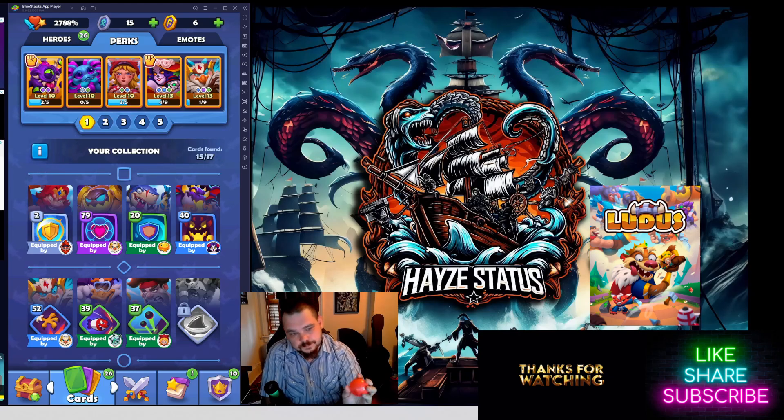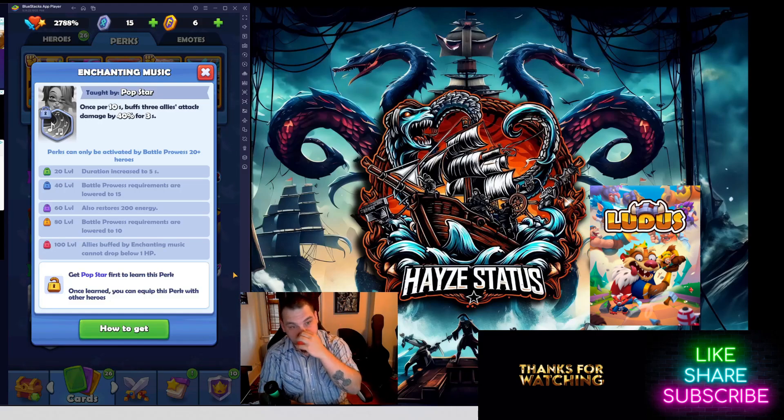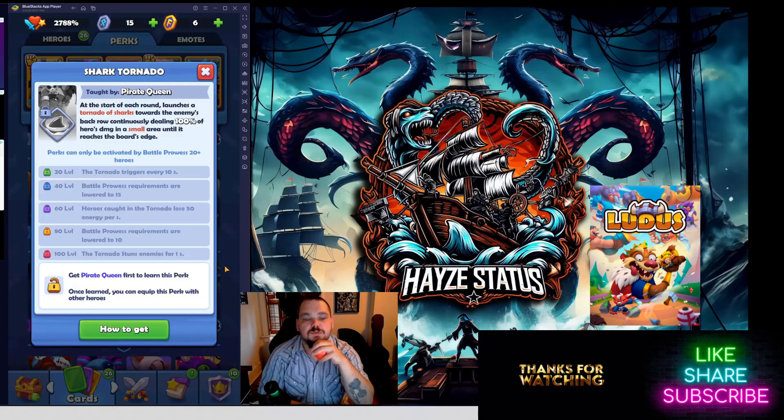There are 17 perks in the game right now — 17 perks that will be ultimately available upon the release of Pirate Queen and Pop Star. Pop Star is going to be an ethereal summon card that you can only get from polls; once you get her she'll be available in the store periodically. The Pirate Queen is only available during the Astral Rift event — I have no idea when that drops, but I'm hoping it's soon.